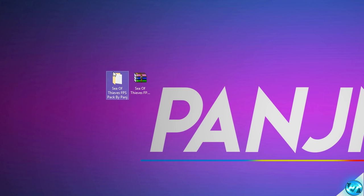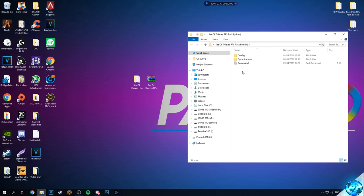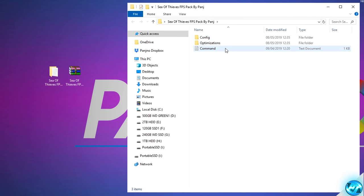Once you've extracted the folder, you'll be given a folder on your desktop with an identical name. Inside you'll be met with a config folder, an optimizations folder, and a command text document. These are the folders and files we'll be going through throughout this video to optimize our PCs to the very best of their ability.